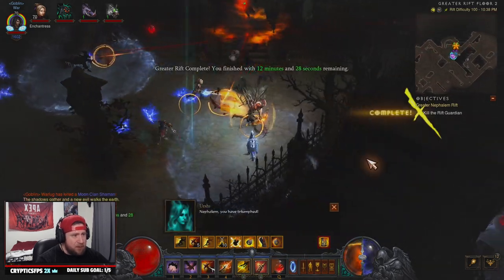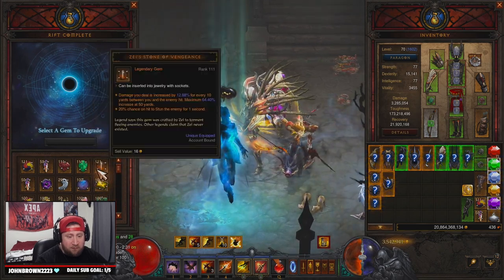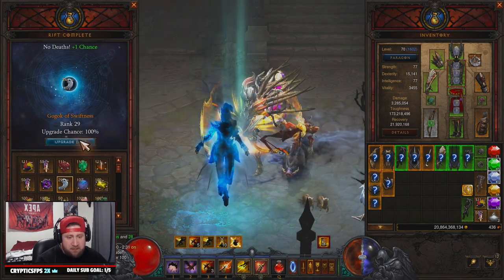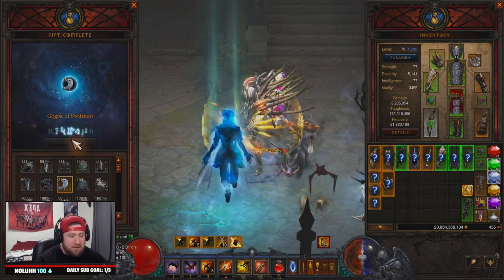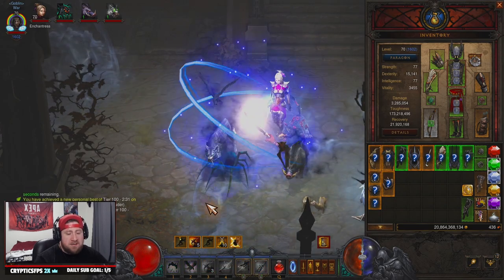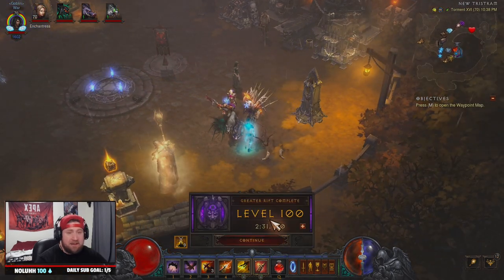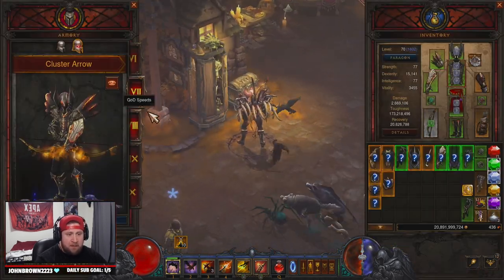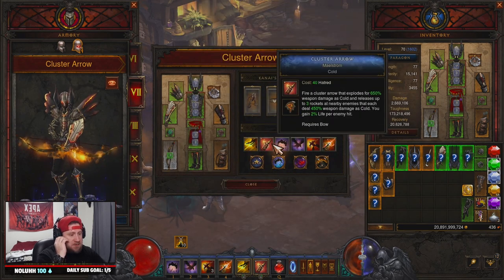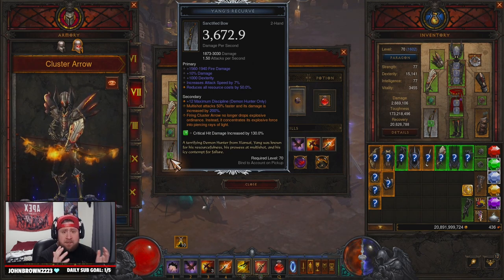Rift guardians are pretty easy to kill once you get a couple of turrets down. The build is really really fun and very cool. I take that back though — it is NOT easy to play. The build is very mechanically demanding if you're not used to playing something like this, because you have so much going on. I personally like speedier builds that only require a couple of inputs. That said, we cleared GR100 in two minutes and thirty seconds, which is fantastic — two to three minutes is a great time for this build.